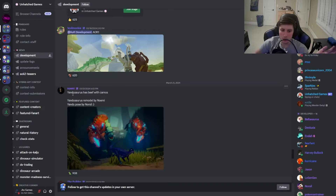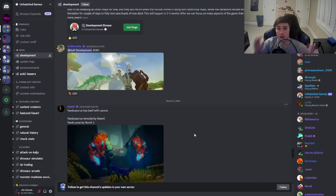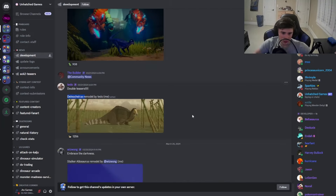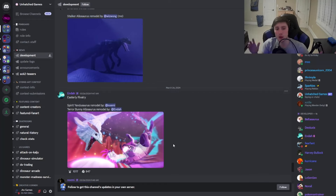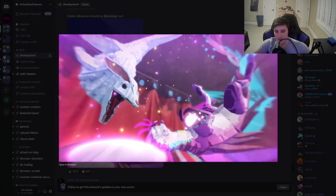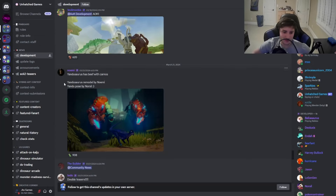The first thing right here: Yondu Saurus remodel — I think that's coming out tomorrow. Yondu Saurus has been needing a remodel for such a long time. We also have Stalker Allosaurus getting a remodel with a little rework done to it. What we know 100% is coming out tomorrow: Spirit Yondu Saurus remodel and the Terror Bunny Allosaurus remodel. These look fire — this is the Spirit Yondu and this is the Terror Bunny Allo. That's coming out tomorrow for the Easter update.